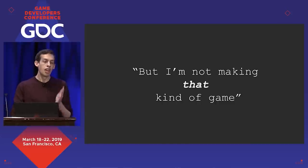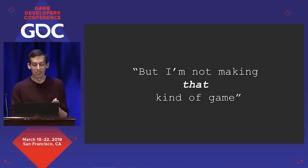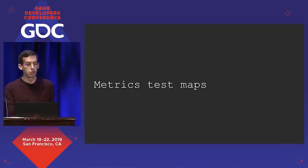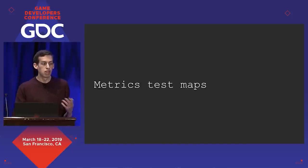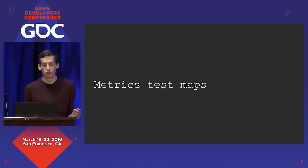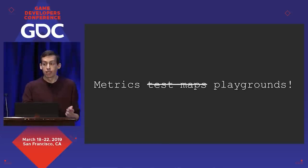Some of you may be thinking: I'm not making that kind of game — how does this help me? The reality is that probably you aren't making this kind of game, because this is a very strange thing I'm exploring. But if you are working in 3D environments with player avatars and you're worried about camera, character, and controls, you can still apply playgrounds. If you're involved in prototyping or early pre-production, you need metrics test maps. The standard metrics test map is basically a 3D equivalent of a meter stick — it tells you how far, how fast, how high — but it doesn't tell you whether your metrics are fun. So: metrics playgrounds.